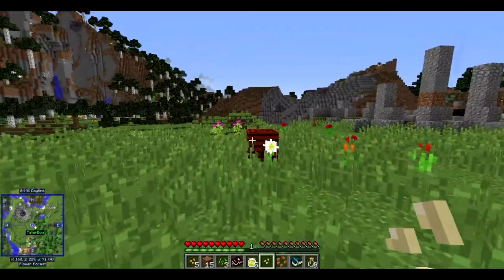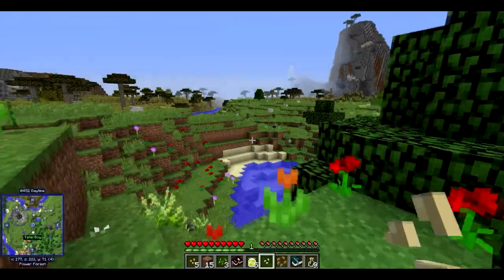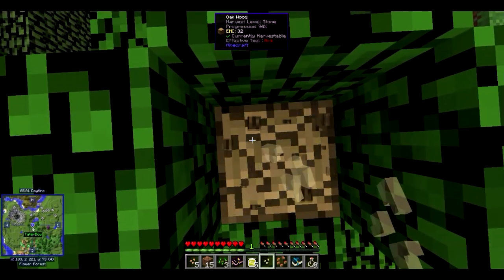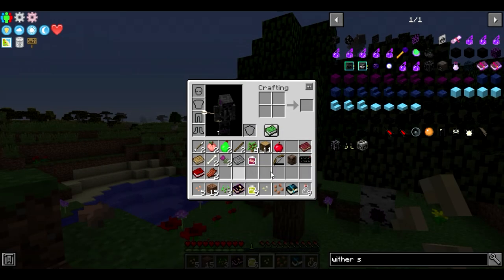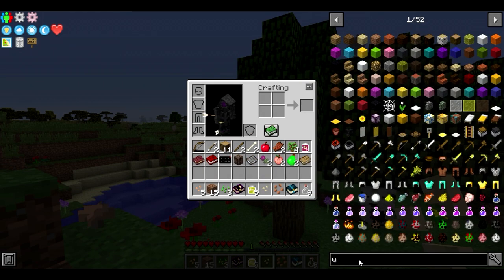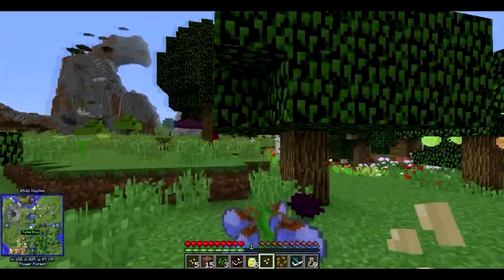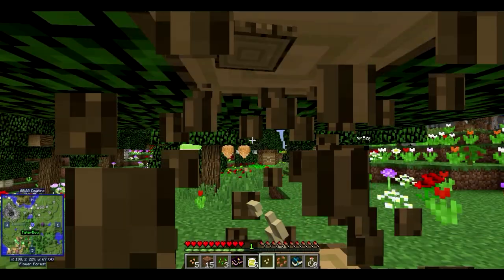We also have bees from Forestry, which I'm really excited about — I haven't messed with that mod in a minute. Yeah, we have bees, we have Forestry, we have chickens, we have more chickens, we have all the chickens — chickens that crap out shiny stuff. We also have the Roost mod so we can mega-breed them and it's actually crazy.